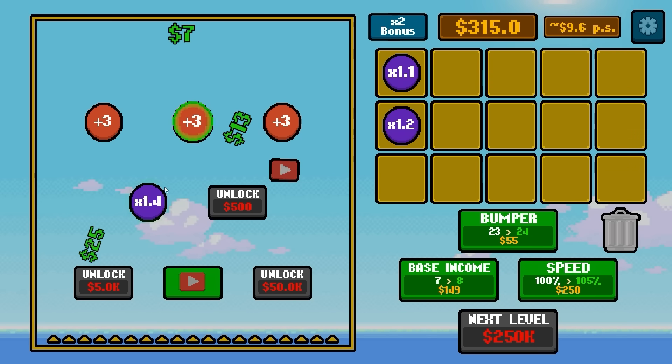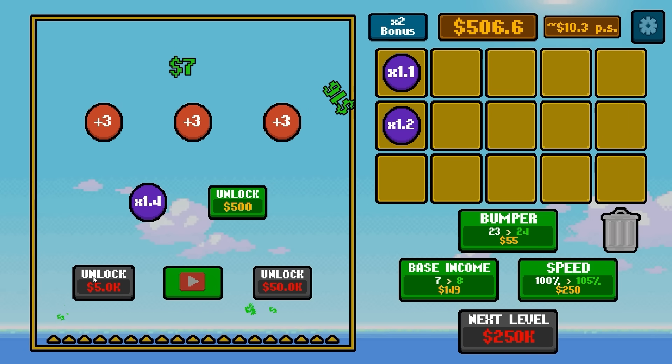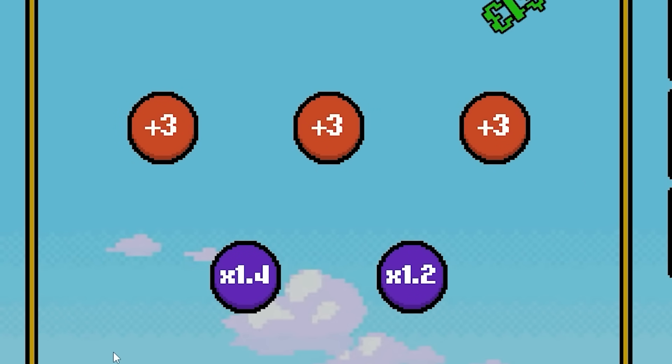I really want this $500 one. That would put our income up a lot. At the rate this one's going, that might be quick. A lot of them are touching 1.4 times now, which can be pretty big by the time they get down there. That one got up to about 30-something dollars fairly easily. We hit $500 already — we're going to unlock that slot. That's going to be a 1.2 times multiplier. If they touch both of them — $59!